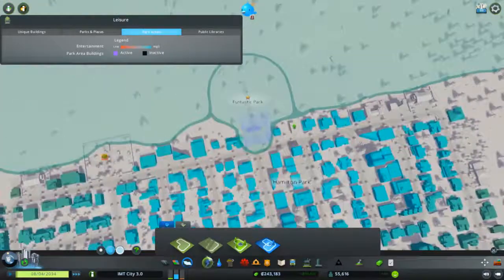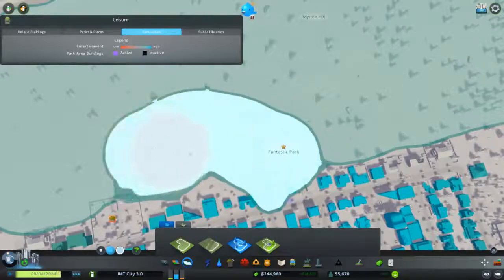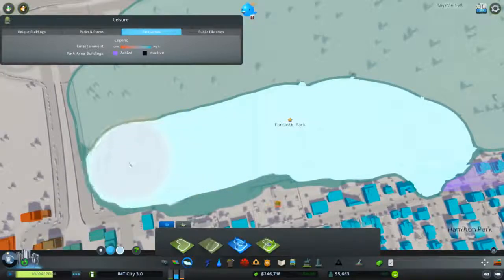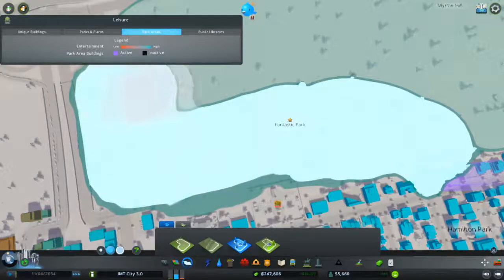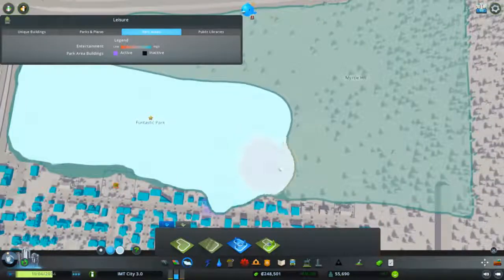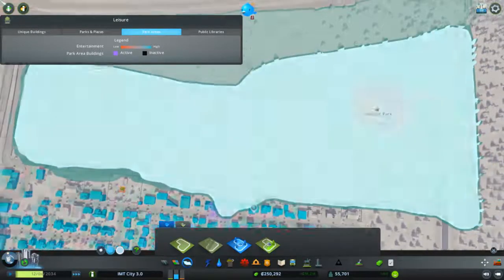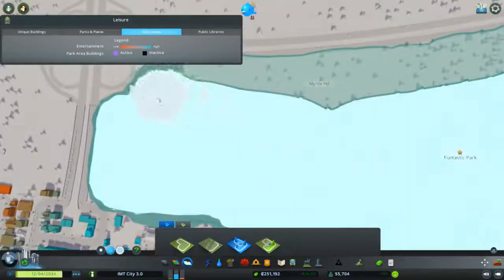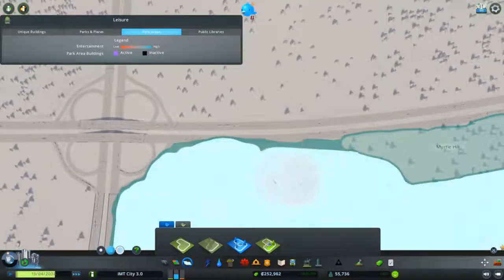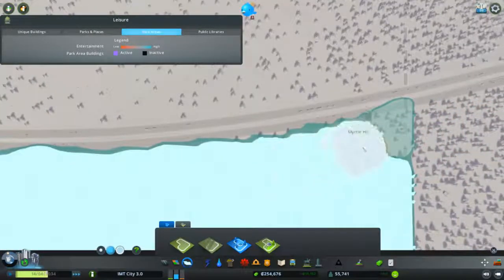We need to drag this. So that it will be the Fantastic Park. It is a bit odd that we need to create a park area, then rebuild the gate and then get another park area. It is a bit odd but I wouldn't mind.